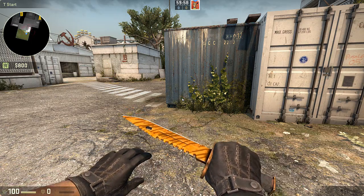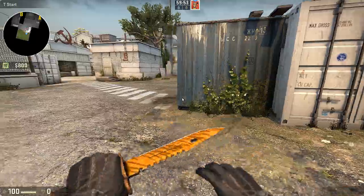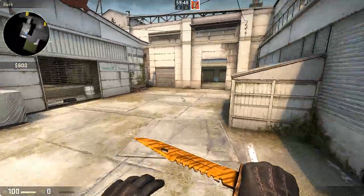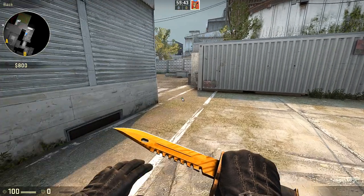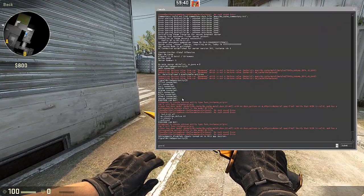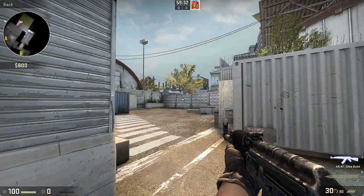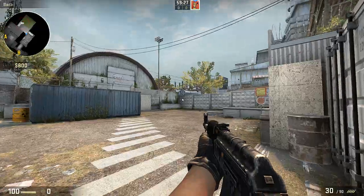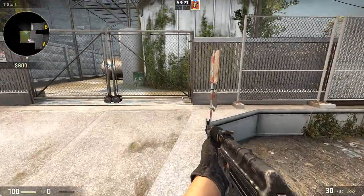You can see the reference though. I have binds for CL_righthand — one and zero. I'll tell you how to do this. When I give myself some guns — let's say AK-47 — this is the normal view model, I think I left it on, and this is my view model for the AK.